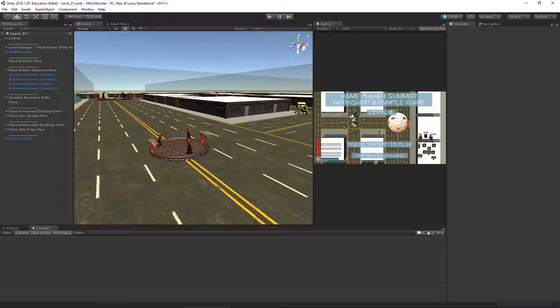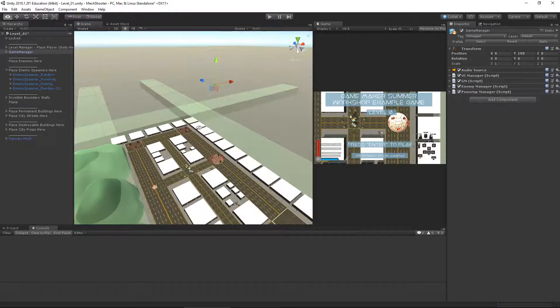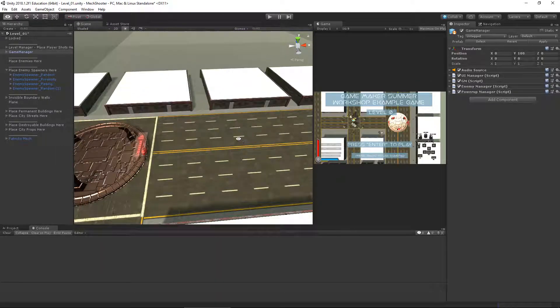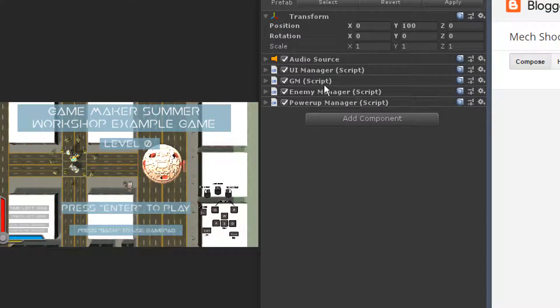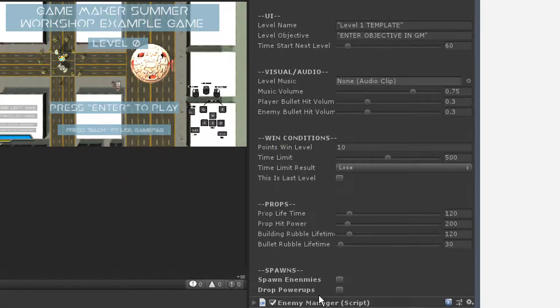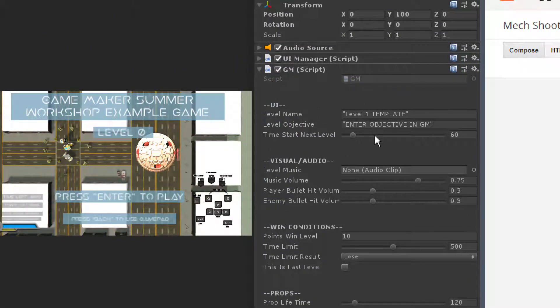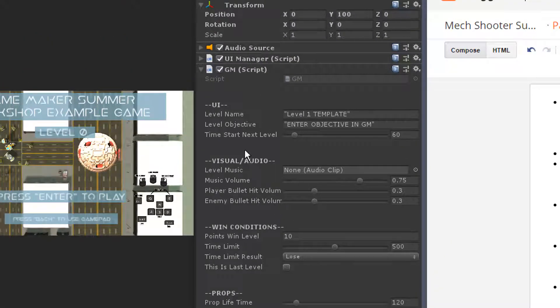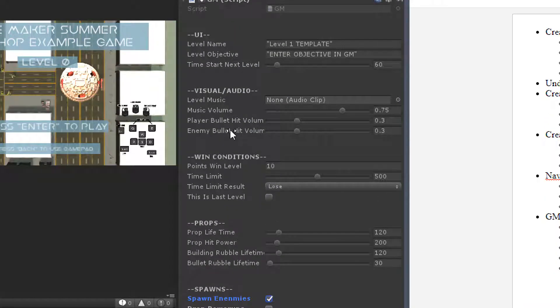The game manager enemy manager is the last missing piece of the puzzle for our enemy spawners. The game manager is like an invisible guy dictating the bigger components of the game, such as how enemy spawns occur. With my game manager selected in the inspector, look at the GM Script. Under enemies, make sure 'spawn in enemies' is checked — if you don't check it, enemies won't spawn. That's the main thing to check in GM Script right now for spawning. We'll cover other conditions in our last video when we set win conditions. Now let's open the enemy manager.